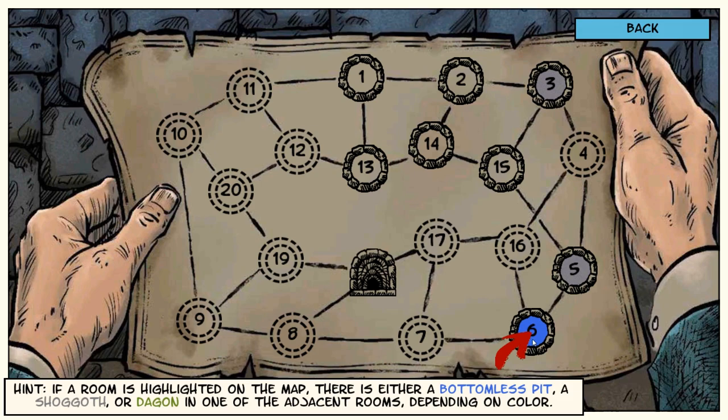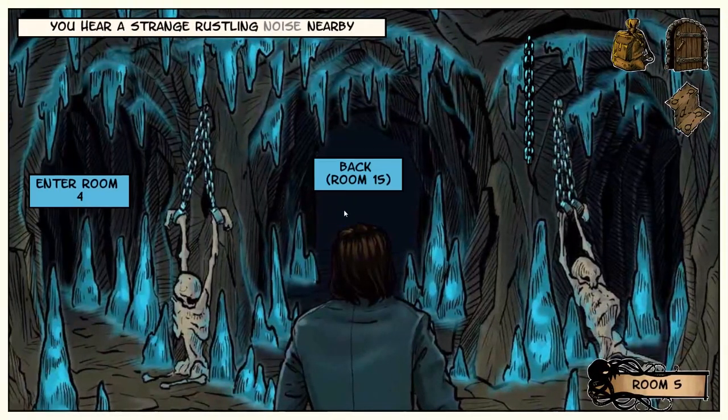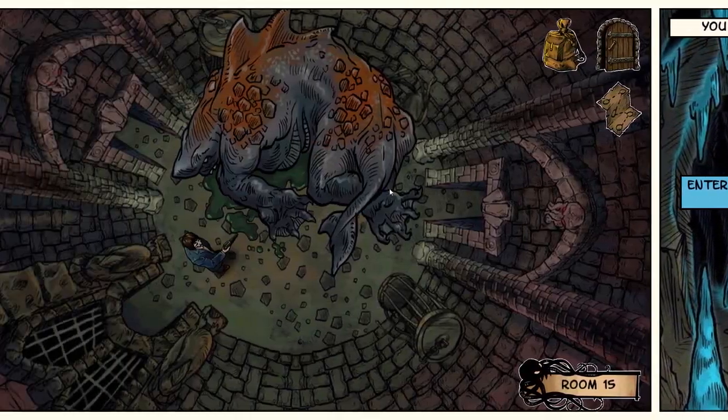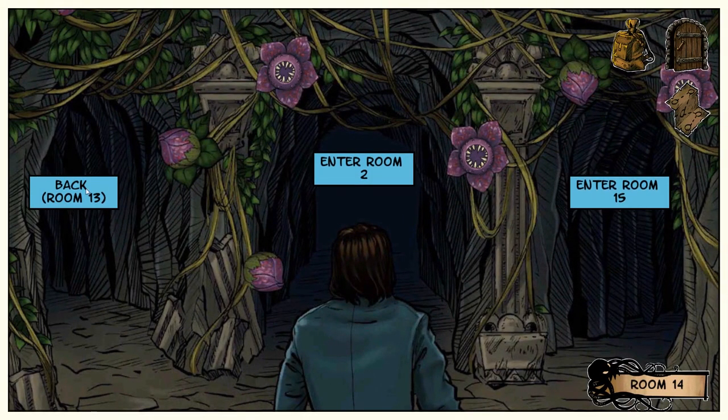We're going to go five, 15, 14, 13, 12. This is what we're talking about — this is the kind of intensity that we, Let's Game It Out, want to bring you the fans. We could be playing, I don't know, Cod Blobs 4. You hear a strange rustling noise nearby. We're in 12, so it's either 11 or 20.